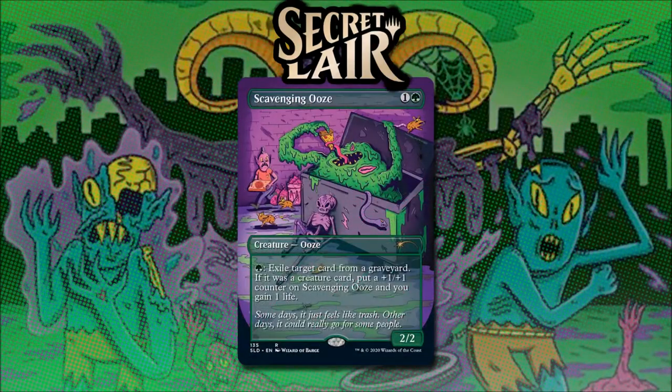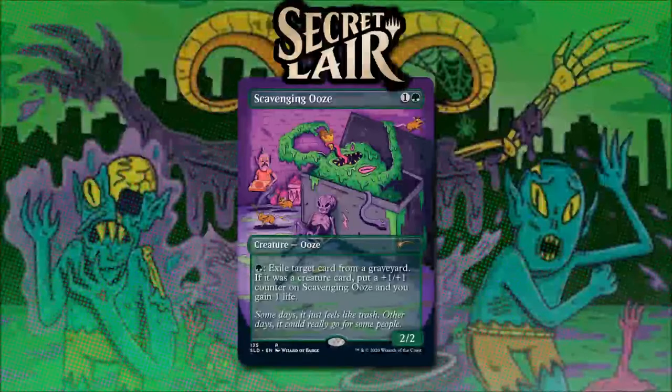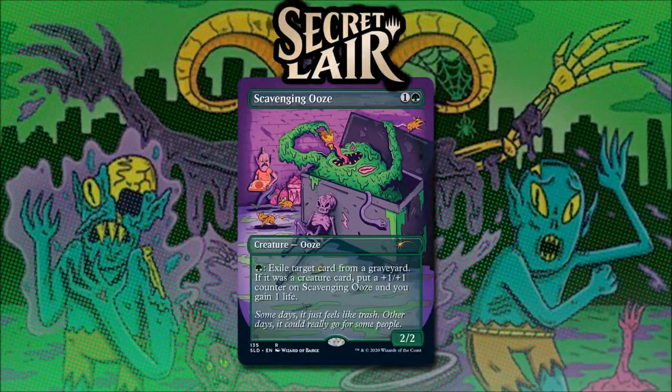Scavenging Ooze for 1 and a green is a 2/2 ooze. If we pay 1, we can exile target cards from a graveyard. If the exiled card was a creature card, we put a +1/+1 counter on it and gain 1 life. In Oathbreaker, life gain is quite a bit stronger than, say, a format like EDH, where we're starting a lot higher. Growing this simply by removing other players' graveyards is this fun kind of hate that keeps graveyard decks from operating at their most optimum level and also gives us an ace in the hole.